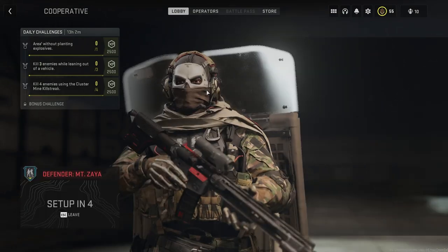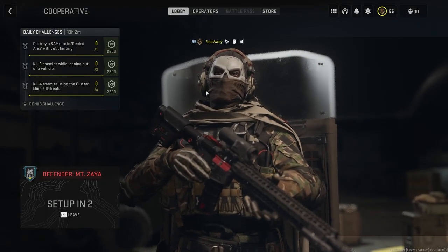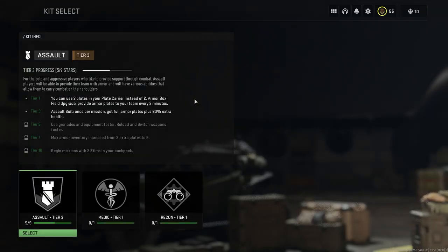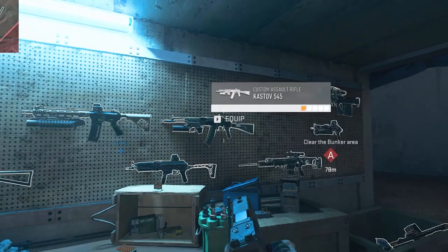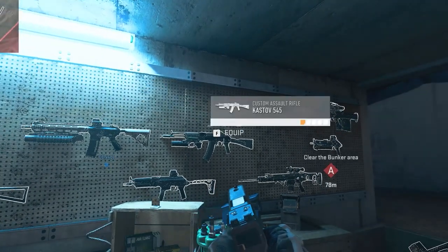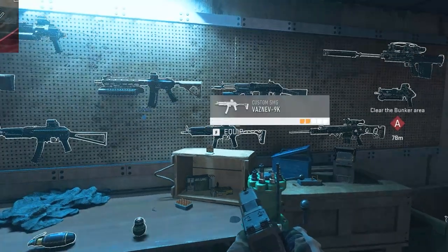You want to load into the co-op mission Mount Zaya — it is a defender mission, but this is the best map to do this glitch on. Once you load into the map, choose any weapon on the wall that you want to get XP for and hold it out in your hands.